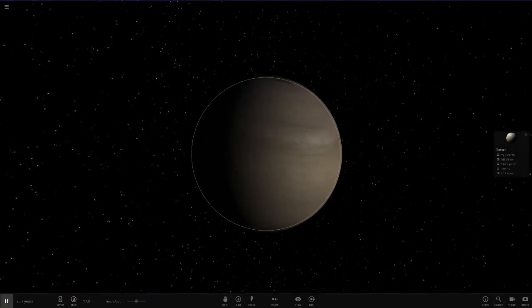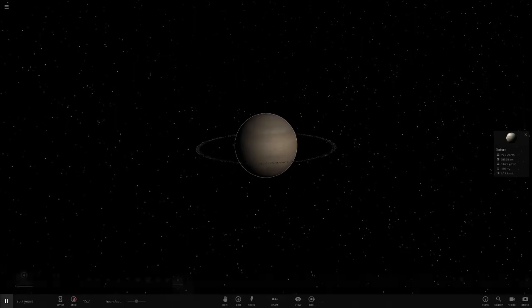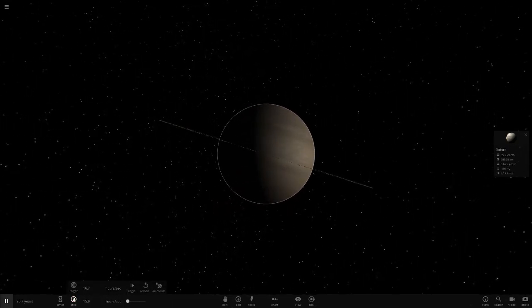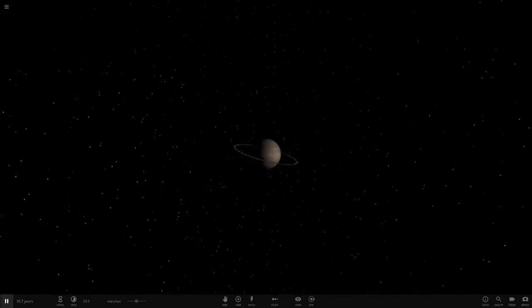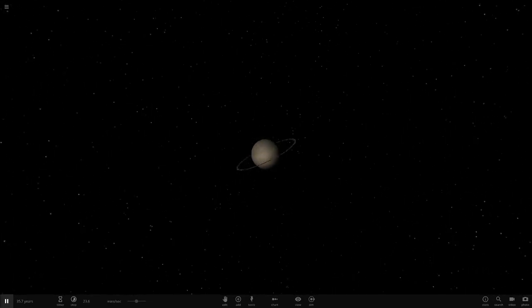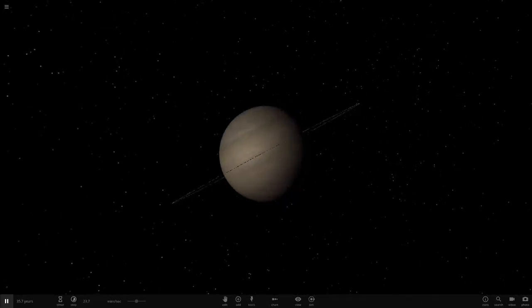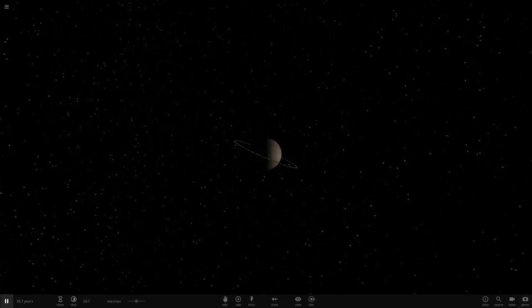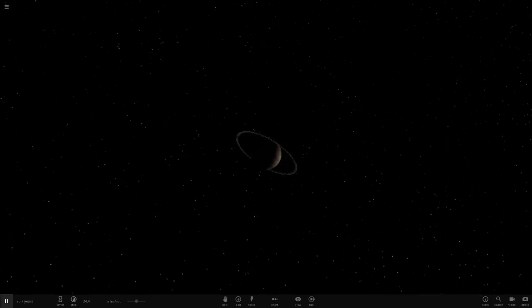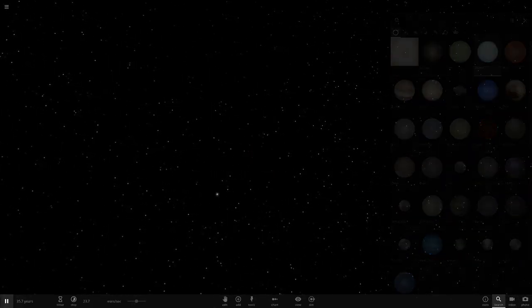Now we're going to Saturn, since we've already done Jupiter. Here is Saturn without any rings, but now we're adding the rings of Jupiter to it. Wow, that actually looks really nice — I really like that! It almost looks as good as the rings of Saturn. From a distance, like from Titan which is Saturn's biggest moon, it probably looks something like this.